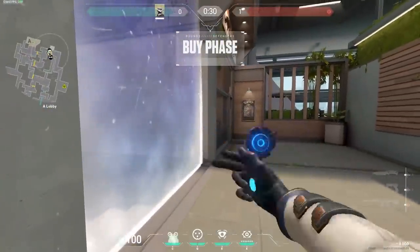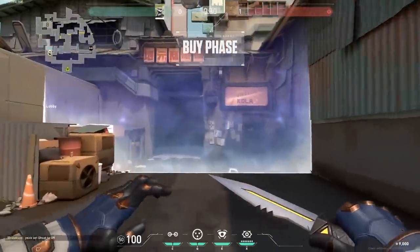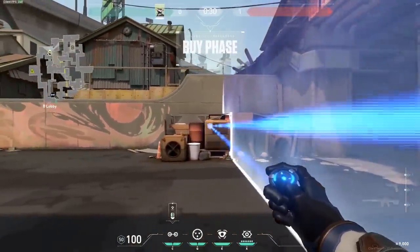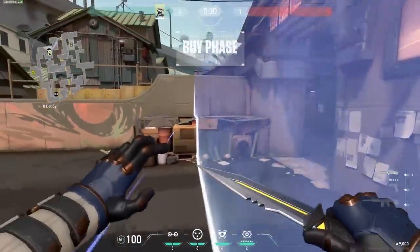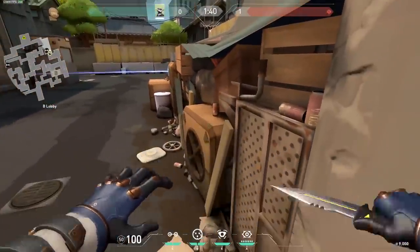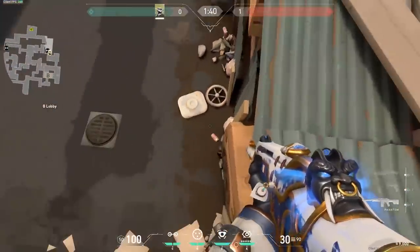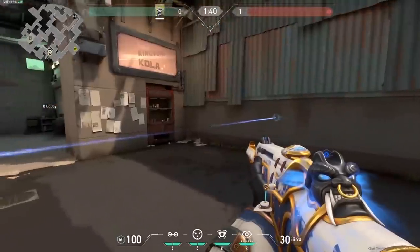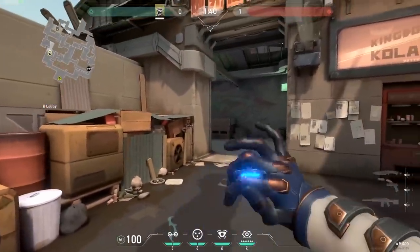On attack side you have two trapwires — use that one to stop anyone coming from A or going to A. On B, it's very common to set up this trapwire but it's not a good one because enemies can jump over it using the box — just jump up and sneak past it, giving them access to spawn and mid. Instead, I recommend setting up your trapwire in main or in mid link.